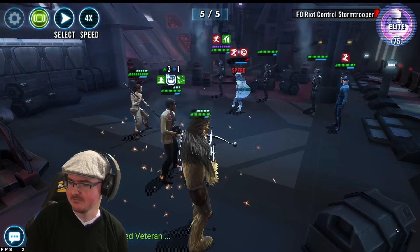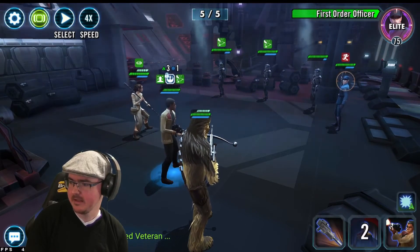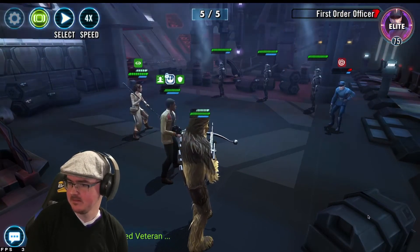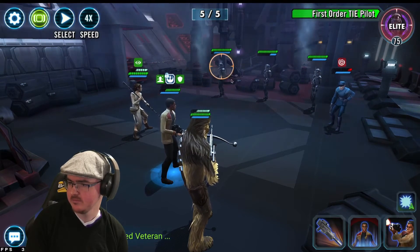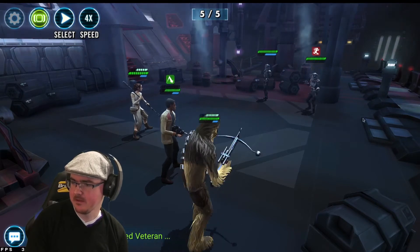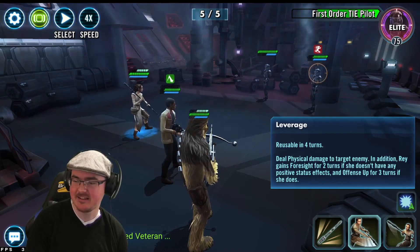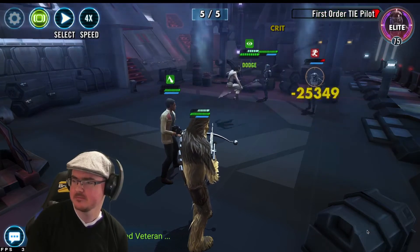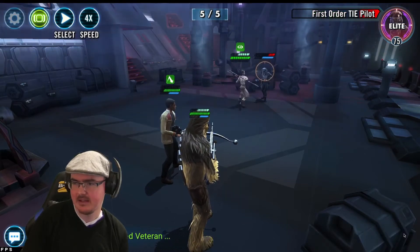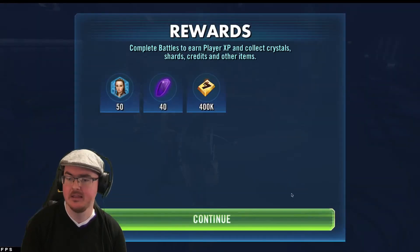Let's do the cleanse, get rid of that, get Expose on the field, do a basic and another basic. Leverage grants Foresight to Rey — that's why I use it whenever it's available. Basic, get rid of that one, bye bye. I feel like this event's going nice and smooth even with undergeared characters — I'm doing okay. Fifty more shards.